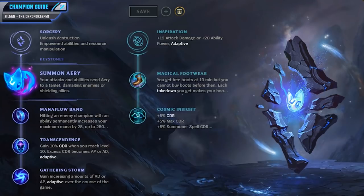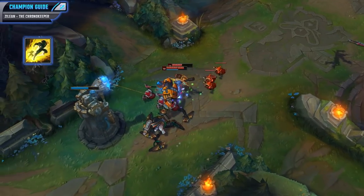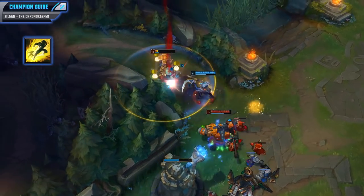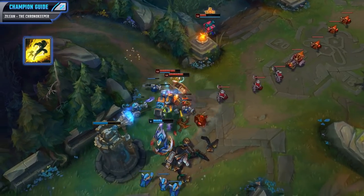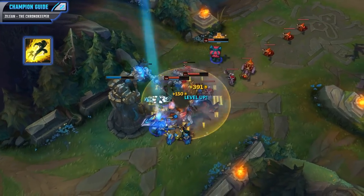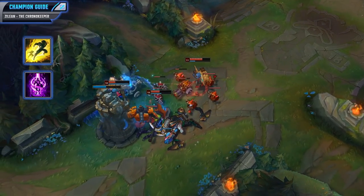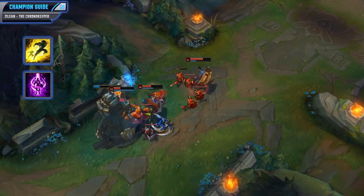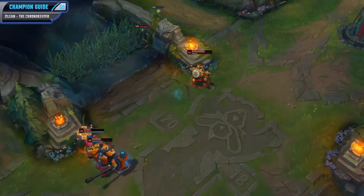In really hard matchups, you may want to go for Resolve instead of Inspiration and get Bone Plating, but it's up to you. For Summoner spells, I first of course like to pick up Flash. Although Zilean does have some pretty decent mobility from his E ability, Flash still gives you a really solid escape and can save you in a lot of different situations — you can also use it offensively to get towards an enemy and pull off your stun combo. For that second Summoner spell, usually I will go for Teleport. This is really solid because Zilean has some really strong roams and ganks, and if he does get pushed out of lane he'll be able to make it back really quickly. You could always go for a combat Summoner spell like Ignite or Exhaust as well, but usually I go for Teleport.